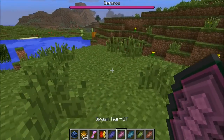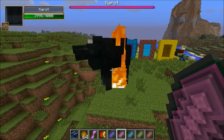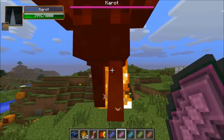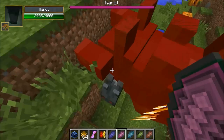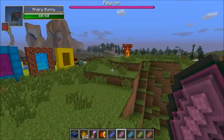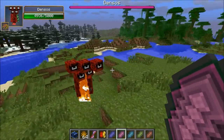Next is Karat — a giant bunny boss. When you fight it, it actually spawns evil bunny minions to attack you. They have 60 health and it constantly spawns them, making the battle much harder. Karat shoots at you from range while the minions attack with melee.